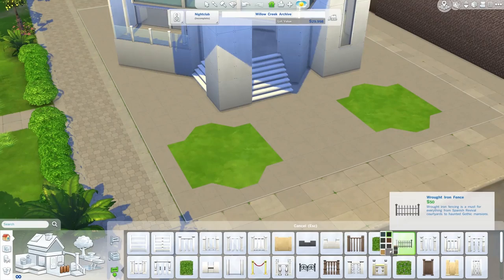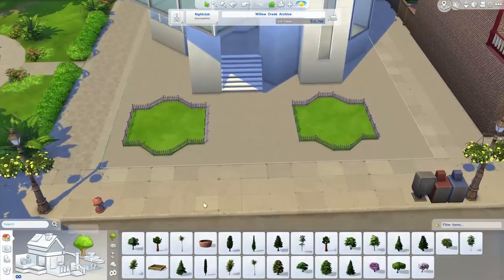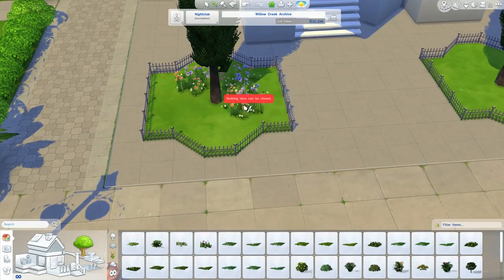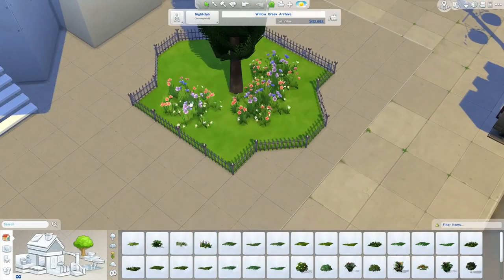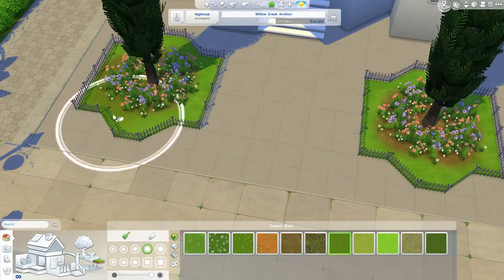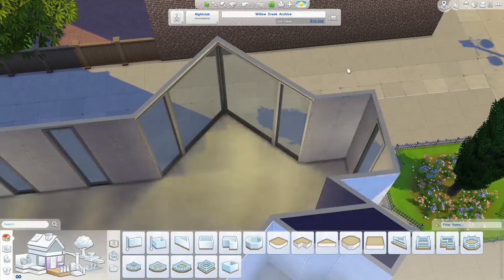Just getting some little garden-y areas here on the pavement. I made most of this lot just pavement because it's supposed to be like a sort of urban downtown area build. I just did a little ring of flowers around these trees here, a little bit of dirt, just to make it look a little bit nice and different.